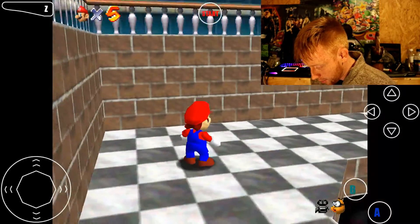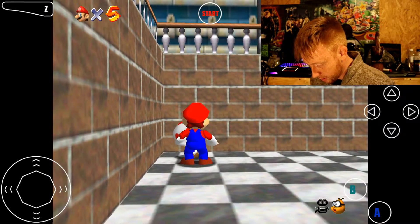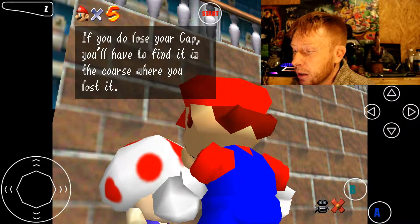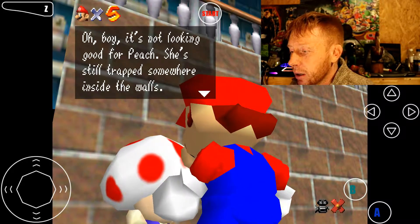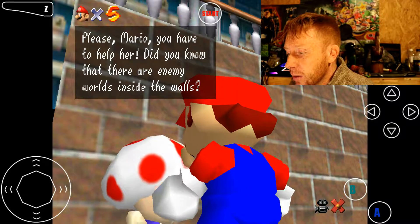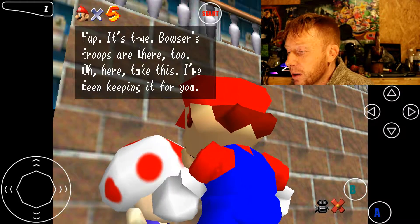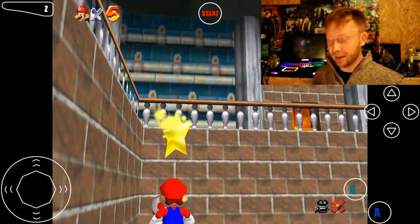Oh yeah, we've got another star here. We see this little mushroom-headed dude - whatever his name is, I can't remember. Hold on to your hat. If you lose it, you'll be injured easily. If you do lose your cap, you'll have to find it in the course where you lost it. It's not looking good for Peach - she's still trapped somewhere inside the walls. Did you know there are enemy worlds inside the walls? Bowser's troops are there too. Here, take this - I've been keeping it for you. 13, guys! 13. There we go.